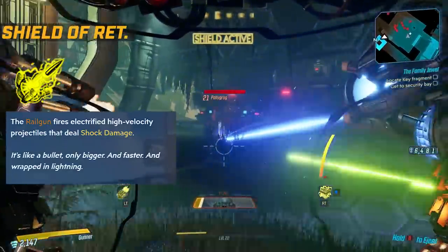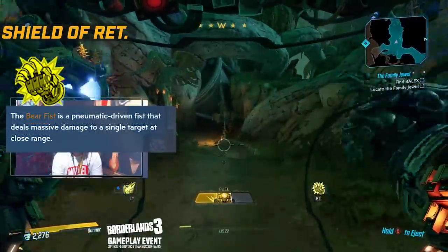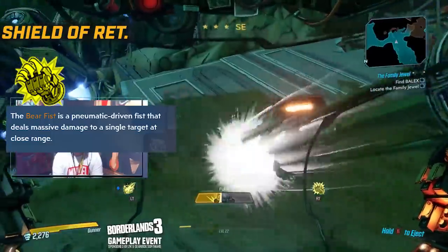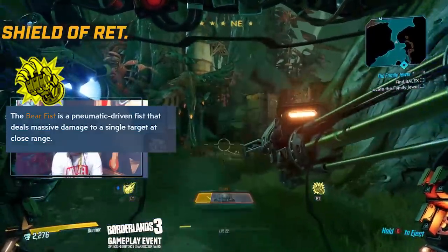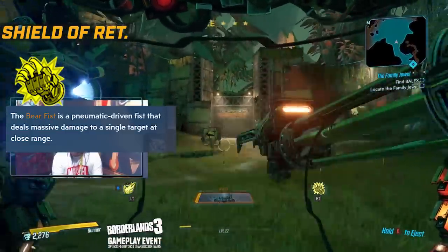As you go further into the Shield of Retribution tree, you will unlock the Bear Fist, which is a close range attack that punches them in the face doing massive damage. Both of these skills on their own aren't as exciting as the other ones. When you use these two together, the fuel usage is massive, but like the others, you can skill into them a little bit more with the augments.